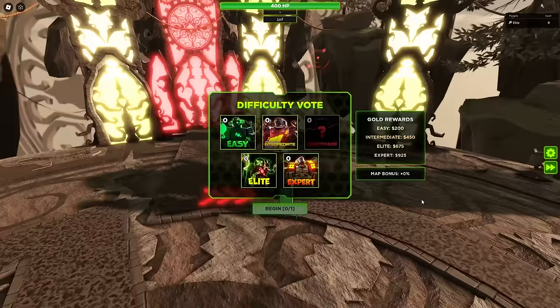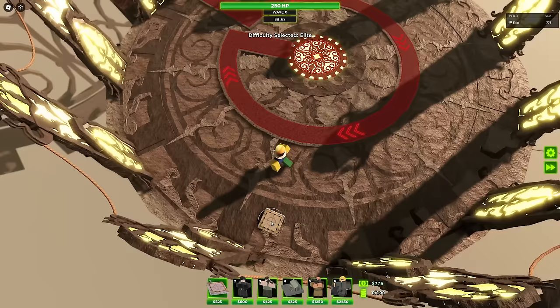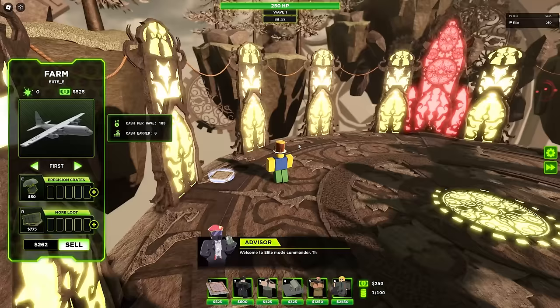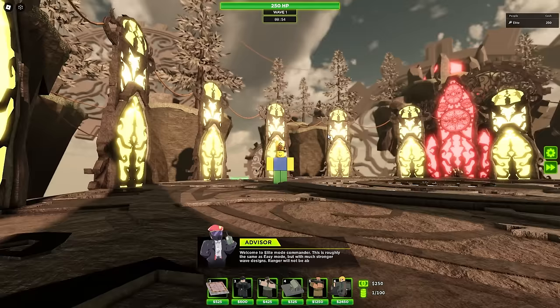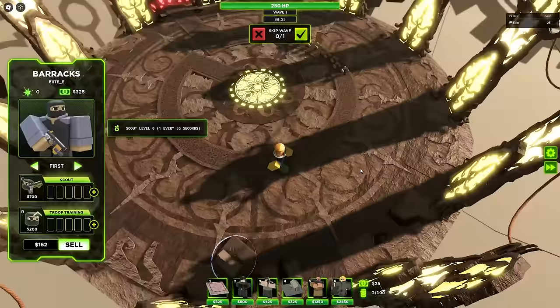Here we are on Ancient Sky Island - an easy map, and this is where Bear Axe is going to definitely shine. I'm going to play on Elite Mode because it's pretty tough. The first thing you might notice about the Bear Axe is how cheap it is - only $325 to place down. I'm going to start with a farm, and all I have to do is wait for the crate to drop.